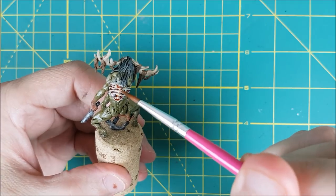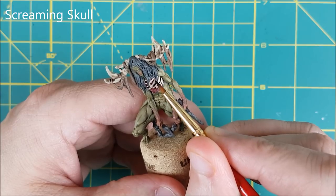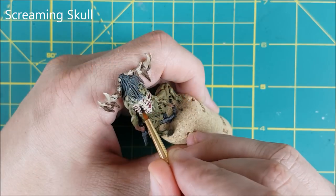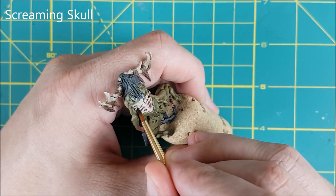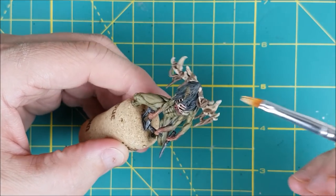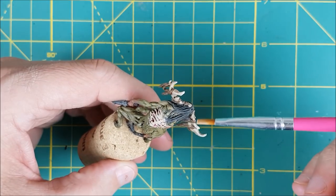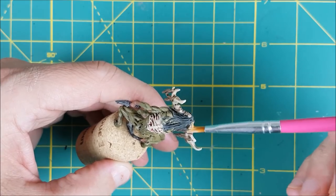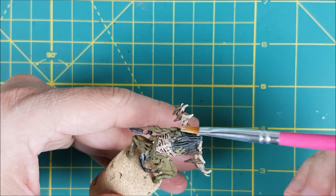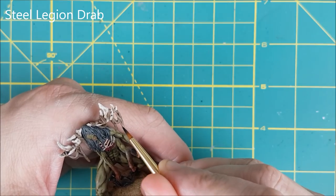Now I'm going to let all that dry before starting a few minor highlights and some finishing touches. The first thing I'm doing is touching up the ribs with Screaming Skull where they were hit with the Reikland Fleshshade. I'm also using Screaming Skull to lightly dry brush the tops of the antlers with a small flat brush, trying not to hit the hair and the cloth. For the cloth I'm doing a reapplication of Steel Legion Drab and painting everything except the recesses.